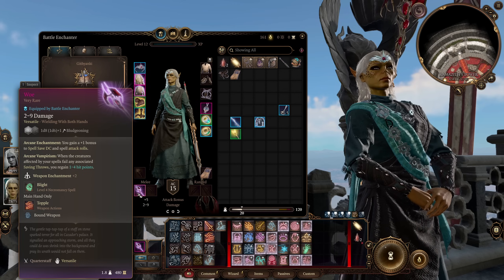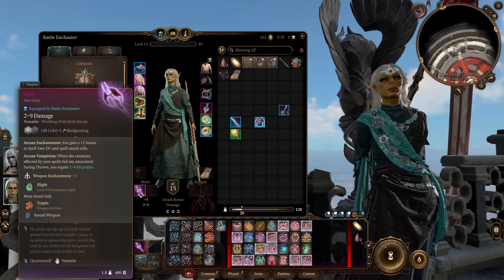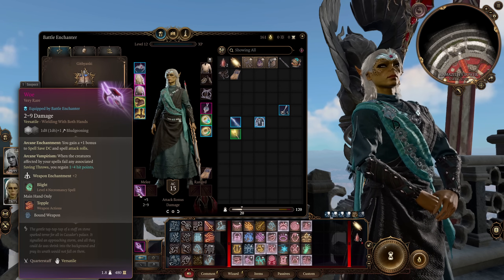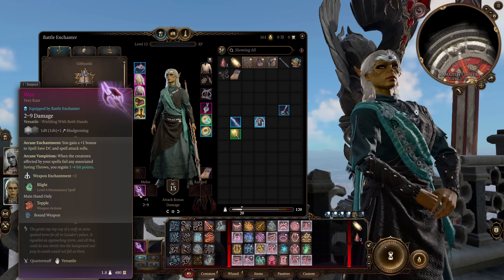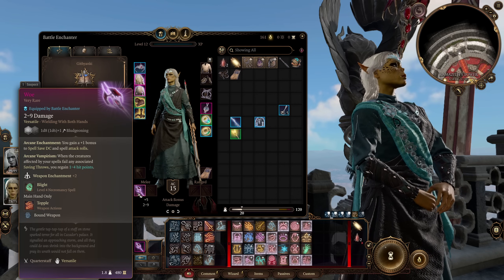And when a creature affected by your spells fails any associated saving throw, you regain 1d4 hit points. Another sort of thing about this build — you have a lot of HP regen, so on the off chance you do get hit, you're just going to heal it back, which I think is quite fun. So anytime one of our enchantment spells affects our enemy — meaning they failed a saving throw — we're going to regain a bit of HP, which is great.